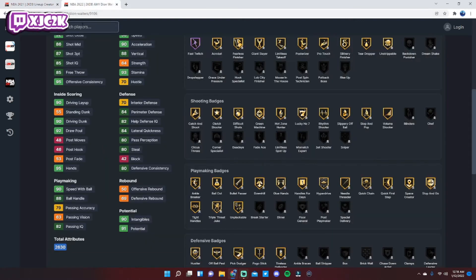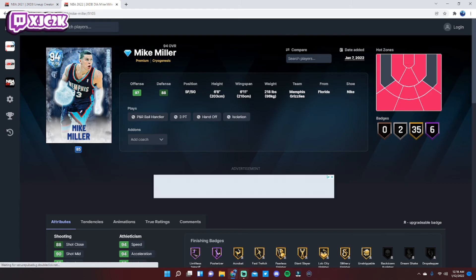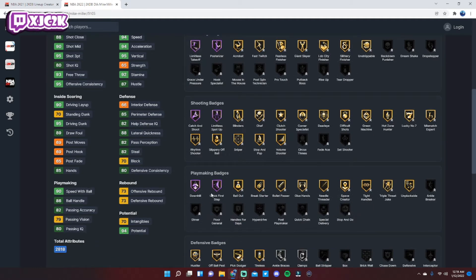At shooting guard we have a nice upgrade in Mike Miller — I think he's a borderline elite shooting guard in MyTeam right now. Really good card: 6'8" with a 6'11" wingspan, incredible size for the SG position. He has hotspots from everywhere outside the three-point line and six HOF badges — Limitless, Takeoff, Posterizer, Catch and Shoot, Limitless Downhill, and Quick First Step. He has every finishing badge he needs, and shooting badge-wise he comes with everything you need.